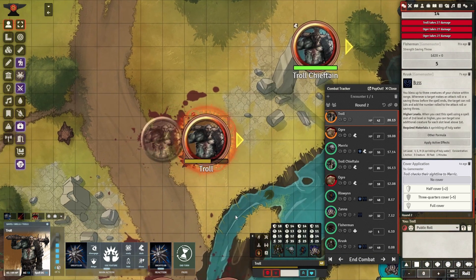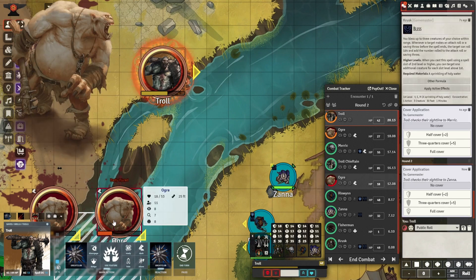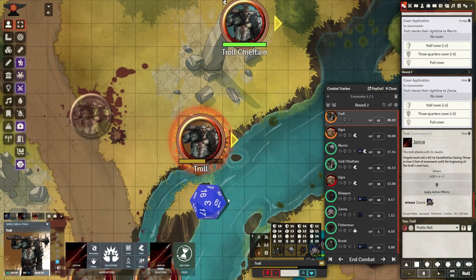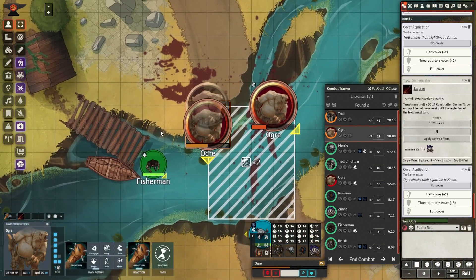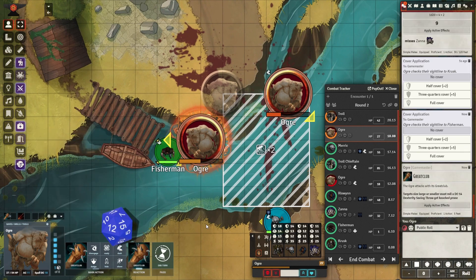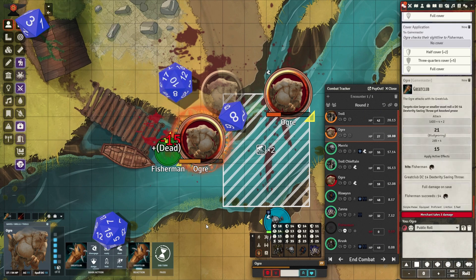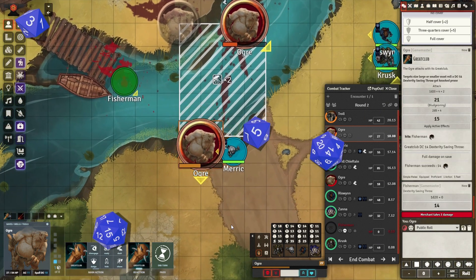The troll chieftain lines up that javelin and targets the wizard — let's see if he hits. It sails past — one javelin down. The ogre dashes across but spots the fisherman and takes him out. Goodbye fisherman. He has a little more movement and gets across the river. There's Merrick the barbarian — he's going to deliver a screaming rage, and of course he has frenzy so he has an extra attack.